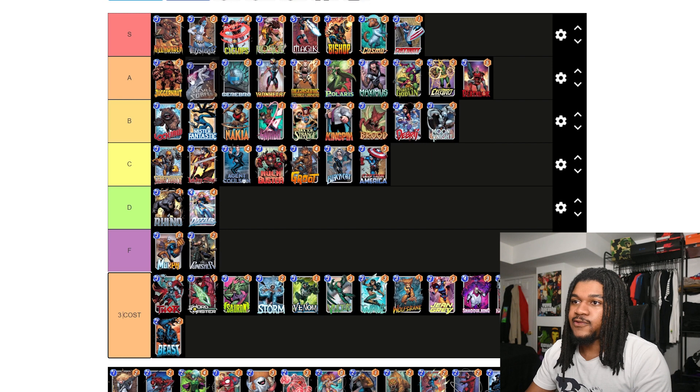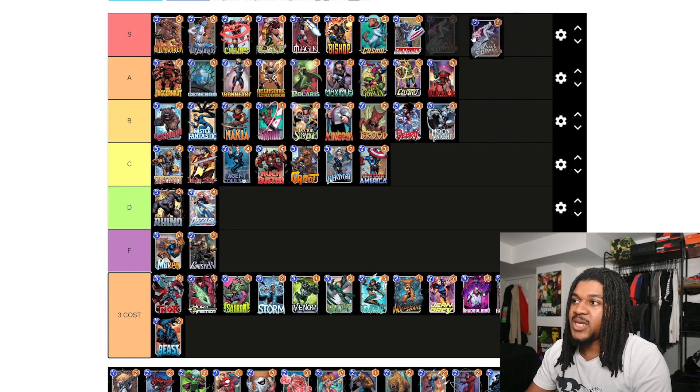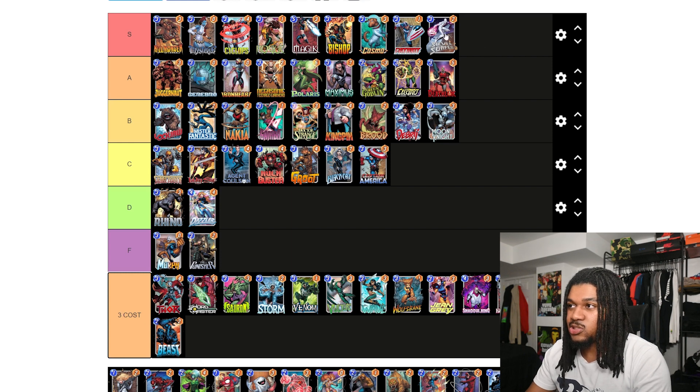Big Silver Surfer is top tier. You can literally get scrubbed out by a Silver Surfer deck at any time. There are so many good three-cost cards and you just run him, use him at the end with or without Wong, and you just win the game.